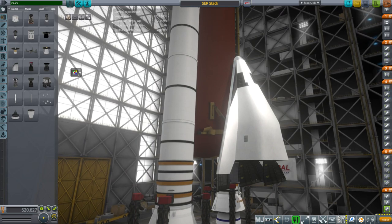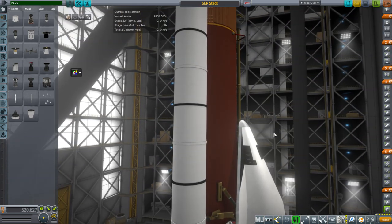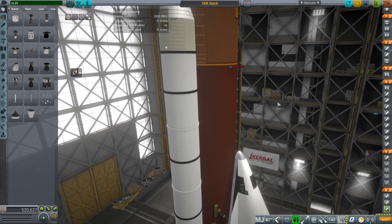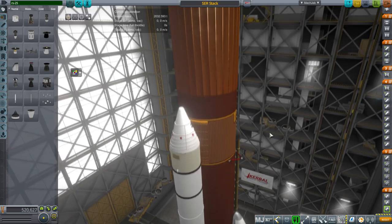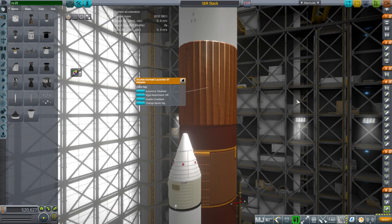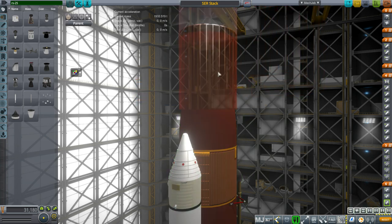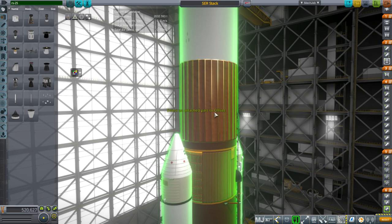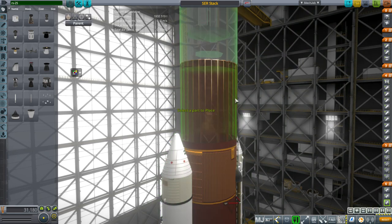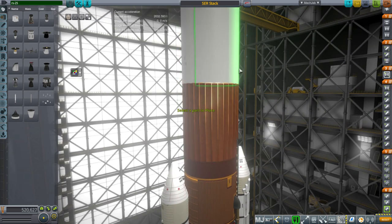We're basically going to try and bring the engines back down with this instead of dumping them, and instead of having a Shuttle C which would be a lot more structural mass and cuts into payload capacity. I've designed a makeshift shuttle-derived launcher ET adapter. Underneath here is the top of the external tank, and I just put a cylinder on top of that — except my node doesn't seem to be in the right place. There we go. Let's shift it up so it's not clipping. Then we just use a procedural fairing on top of that.